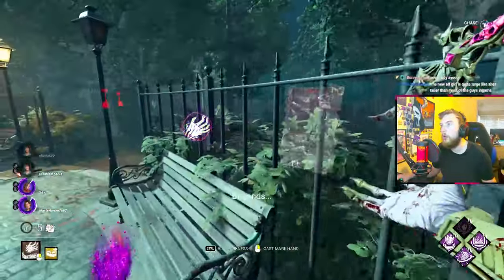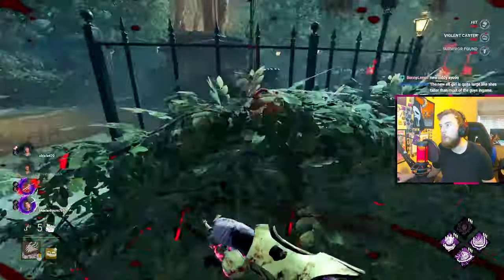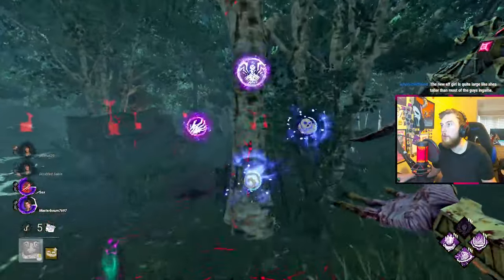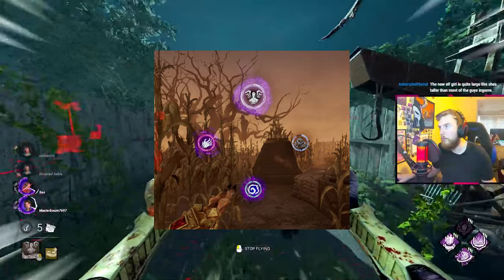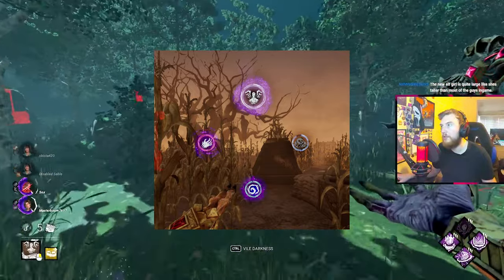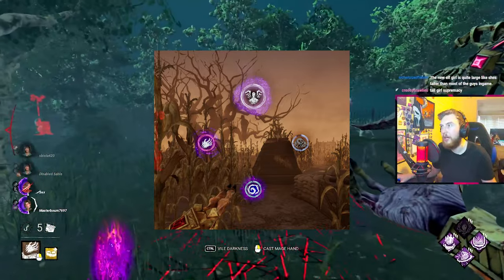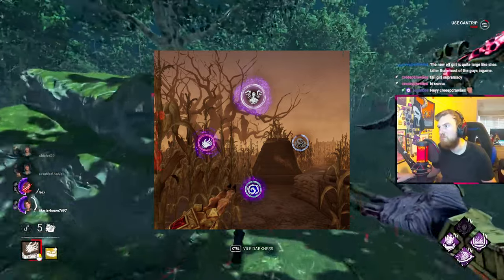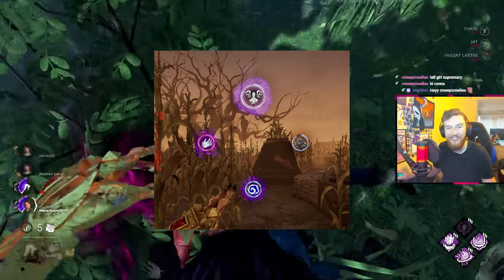I'm going to try and break down Vecna fairly simply, covering what his abilities are and describing what each ability does. He has a magic spellbook consisting of four spells — these are four miniature abilities that make up one ability overall called Vile Darkness. If you press and hold the secondary power button, it opens up a spell selection of four different spells, and moving your cursor towards one will select it.